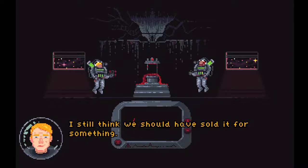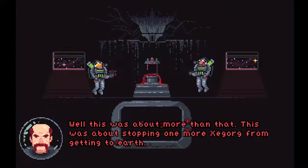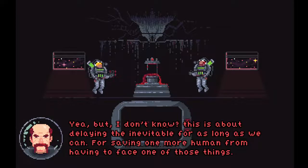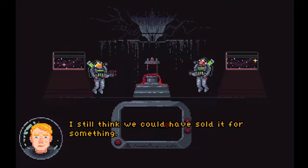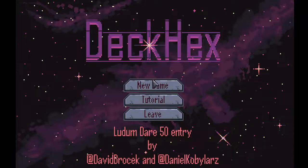I still think we should have sold it for something. Is that all you think about — money? This was about stopping one more Z-Gord from getting to Earth. We're saving one more human from having to face one of those things, making the right choice, doing what's best for mankind. I still think we could have sold it. That was Deck Hex — short, but pretty cool. Well voiced and a good story. I'll link it in the description if you want to try for yourself. Thanks for watching. Bye.